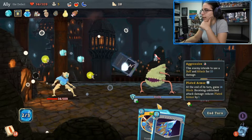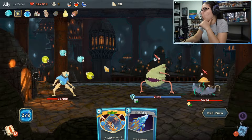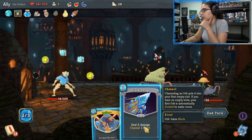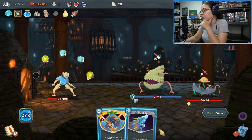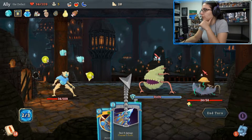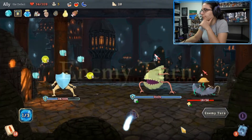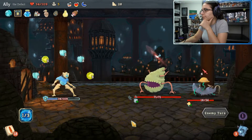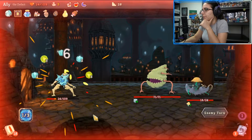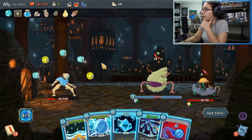I can zap zap. Do we want to take no damage, or — this would be 10 block. Take 6 — we can take 6. Alright. I didn't do my math right — something happened there. Because I didn't play defend, that's what it was. Makes sense.